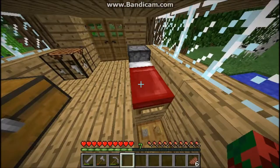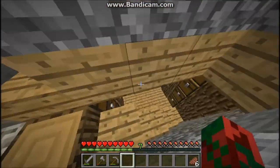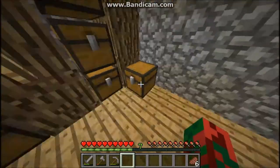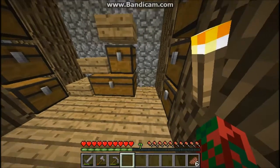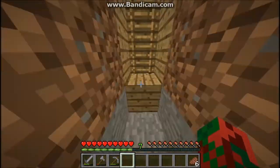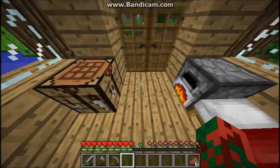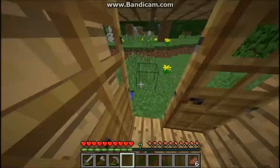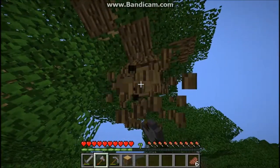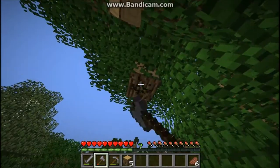We're gonna go down here and see what we need to do. We need to get trip wire hooks and make trap chests so that we can actually place them. If y'all did not know, you cannot combine double chests with trap chests. You need to have a trap chest, and as long as you don't have a trap set under it, you can continue like that.